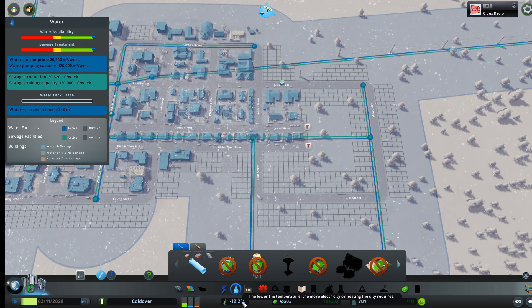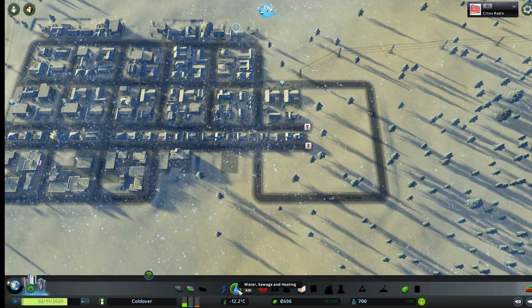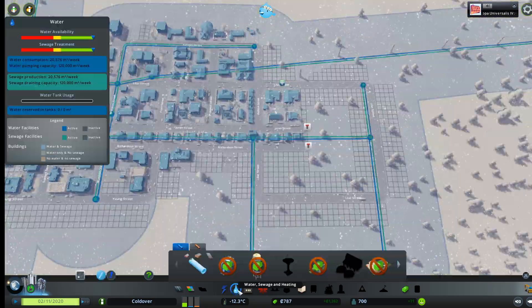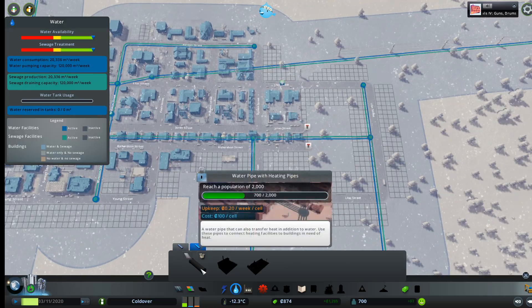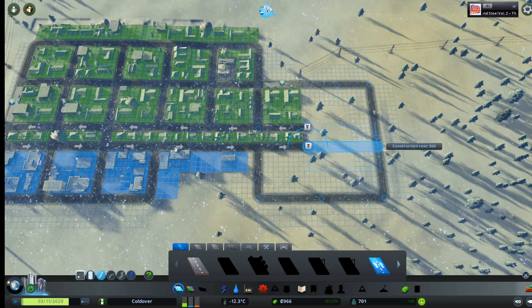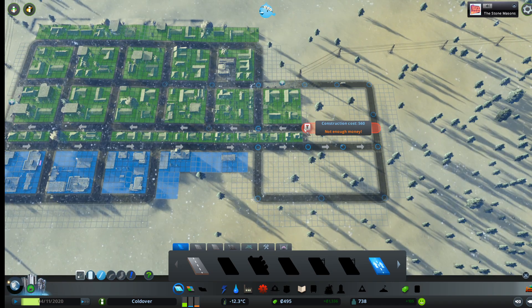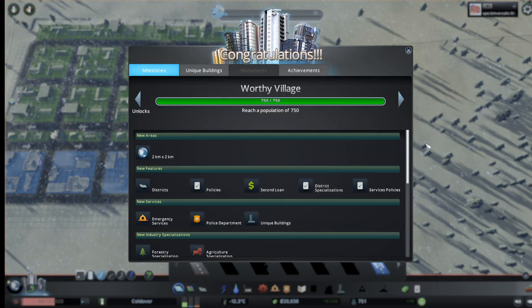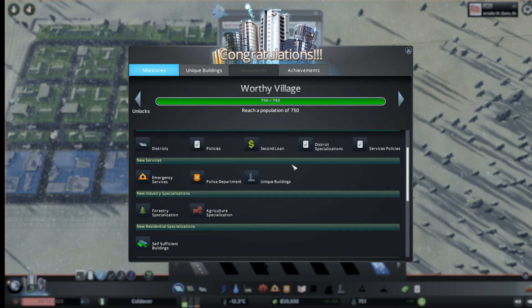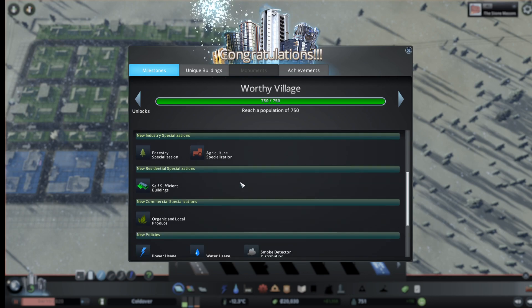It's currently negative 12.2 Celsius and we're probably going to want to put in some heating systems at some point, although I don't think we have them unlocked until we have a population of 2,000. So we'll just go ahead and connect that right on in, and now we are a Worthy Village, which unlocks us districts, policies, a second loan, district specializations, services policies, emergency services, police department, forestry and agriculture.